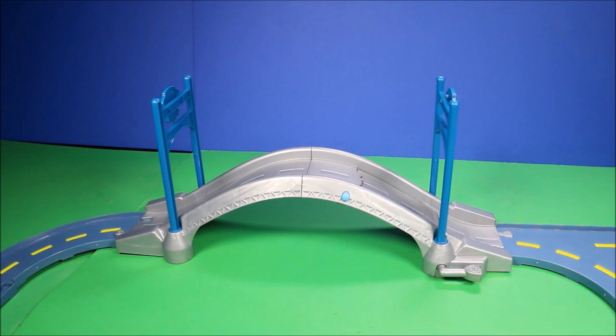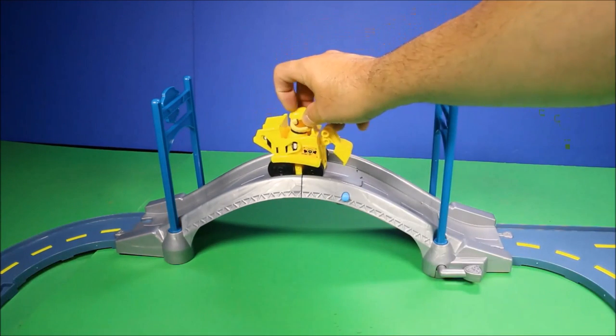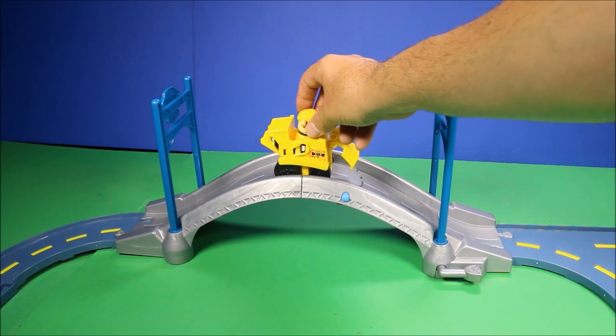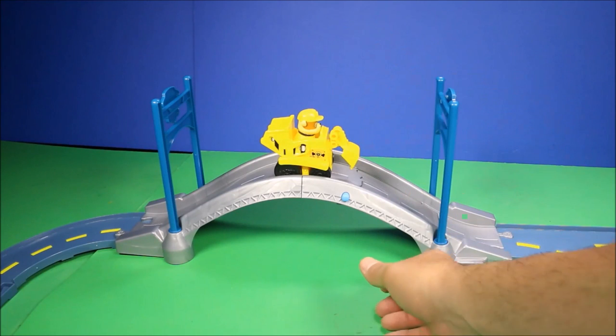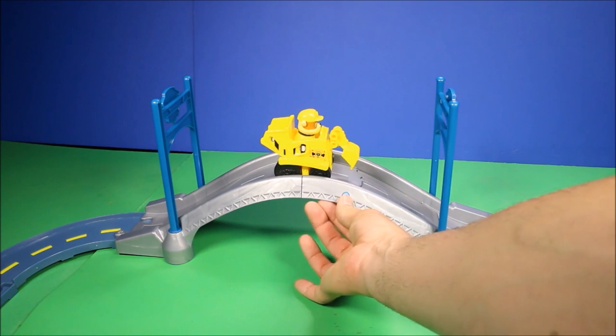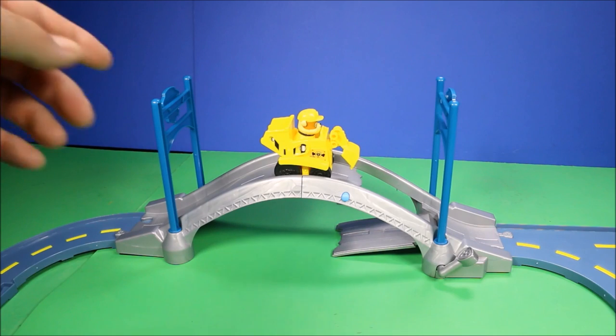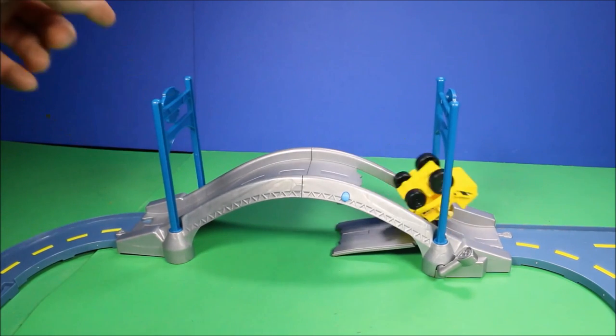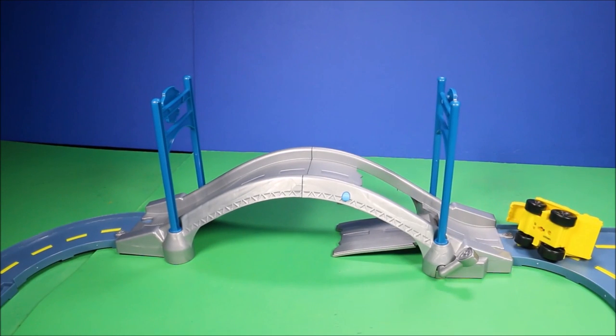There they go! Another cool thing about this set is this bridge — it will collapse! Let's put Rubble up here. Rubble on the double! He's ready to come down the bridge, but before he does — oh no! The bridge collapses! What's going to happen to Rubble? Oh! And he crashed!